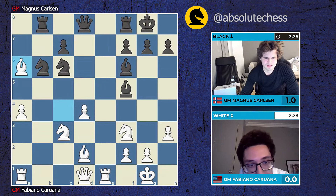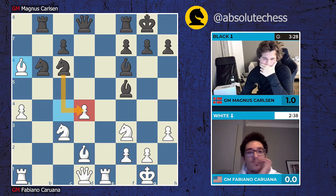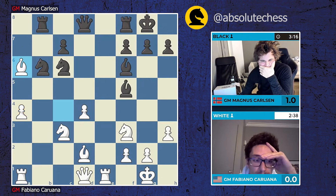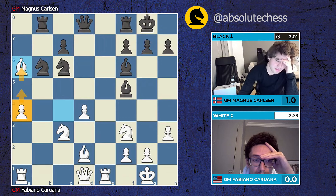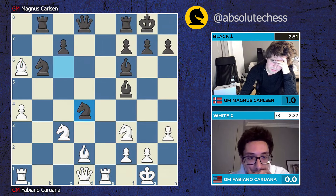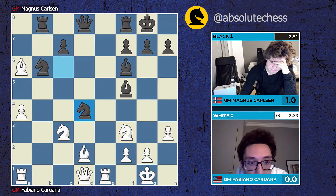Knight takes d4 - Magnus looks unhappy, so you literally cannot judge the position based on his body language. I think the reason he's concerned has to do with that passed a-pawn, which can actually jump to a5. If white can successfully maintain control over the center and prevent tactics related to bishop takes f2 check, and keep that knight on c3 under control, then white does have this major asset on the queenside. It's one of those long-term assets - an outside passed pawn, a long-term advantage that's not going anywhere.